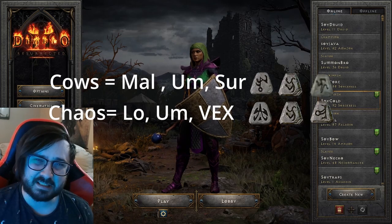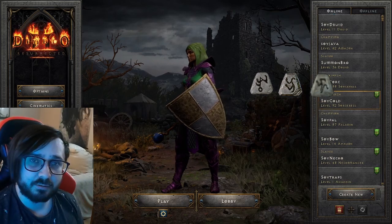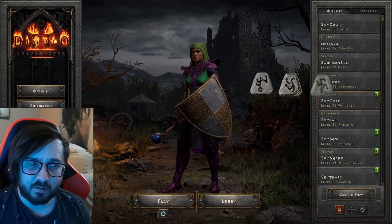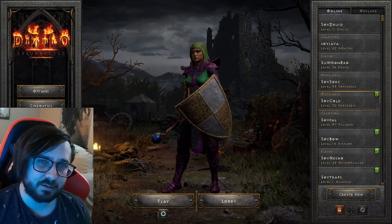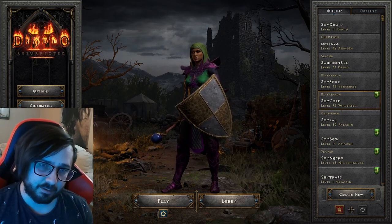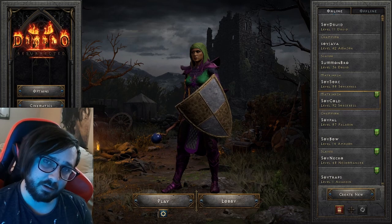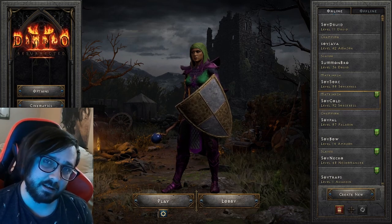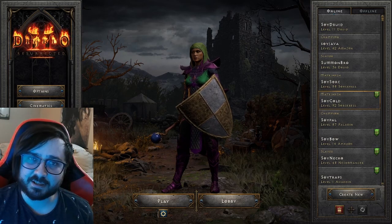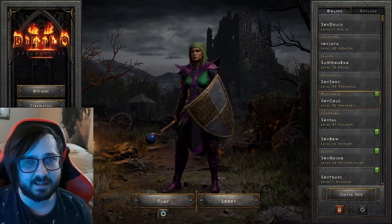Displaying the final results — it's hard to say which one exactly won. If cows didn't get that Sur rune it would have been a landslide for Chaos, so I'm giving this one to Chaos. Sur is a higher rune than Lo, but I got a Vex, a Lo, and more runes overall from Chaos. Please subscribe and take care — see you next time!